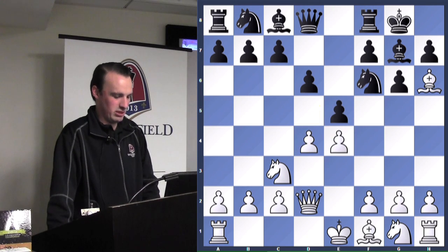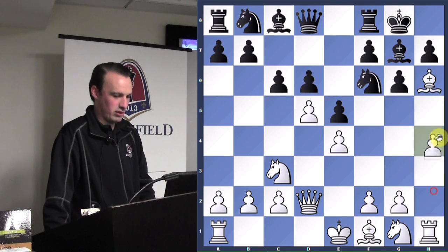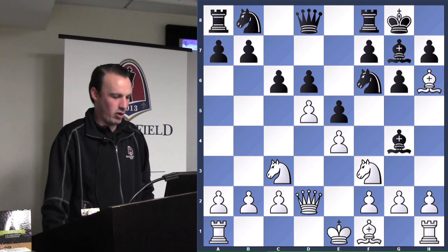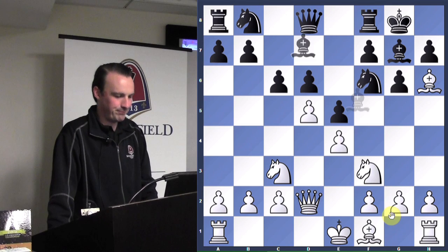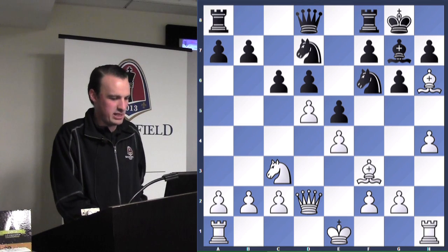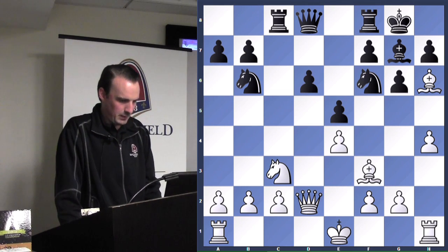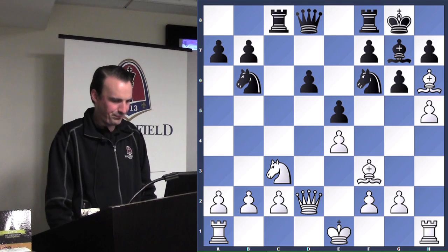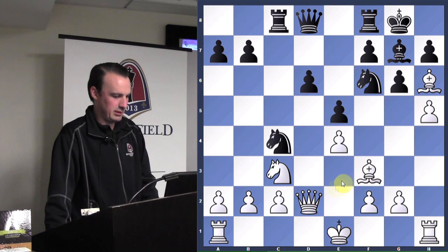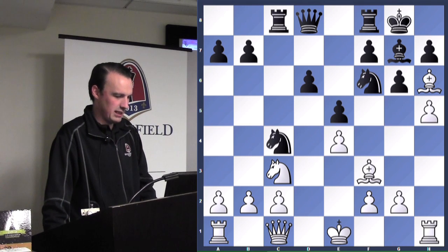Whenever black plays e5, we just want to push the pawn — we don't want to give black any counterplay. C6, then knight to f3. Actually I don't really agree with that — h4 is highly recommended. Knight to f3 gives black some counterplay; we want our pawn on f4 in these scenarios, not the knight. Now white is sidetracked from attacking and getting to the king. H4, take with the knight, knight to b6 retreats, then h5.